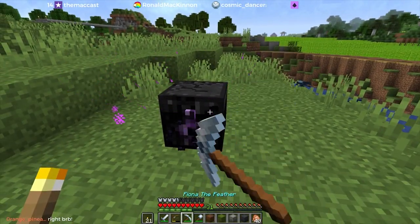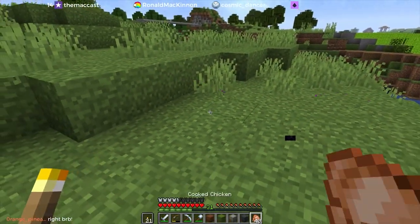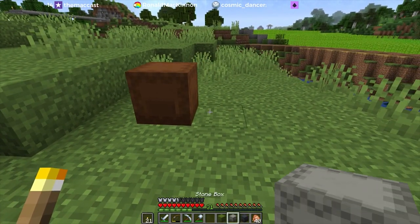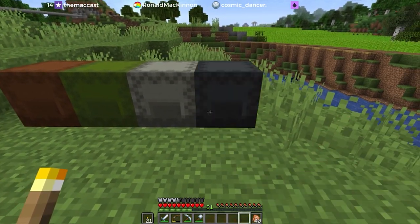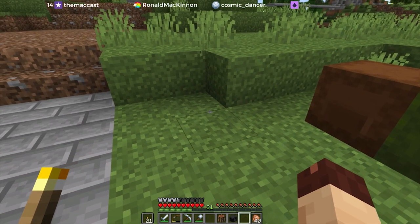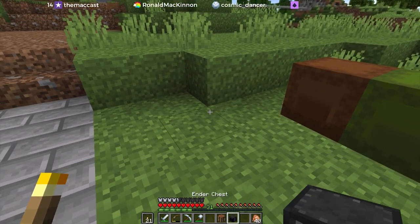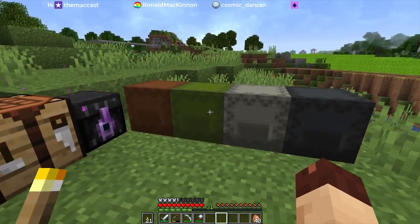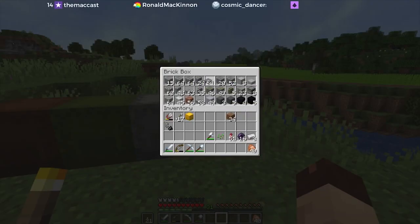Let's move this just a little bit over, and we'll put the crafting bench and the ender chest over here. So I'm going to need some brick slabs. I know we're going to need probably some andesite and a lot of stone bricks.